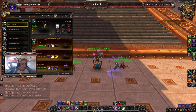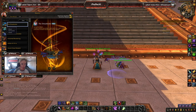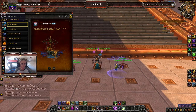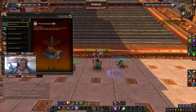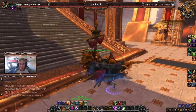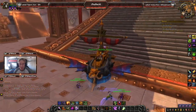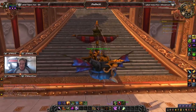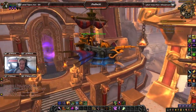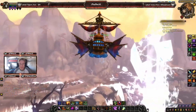Let's go ahead and favorite that, and now of course the mount itself — the Dread Wake. Let's unwrap it, set it as a favorite, and mount this bad boy. Oh my gosh, look at this thing — this is so freaking cool. And it flies too! This is sick!